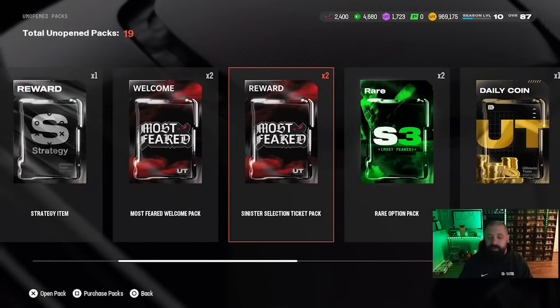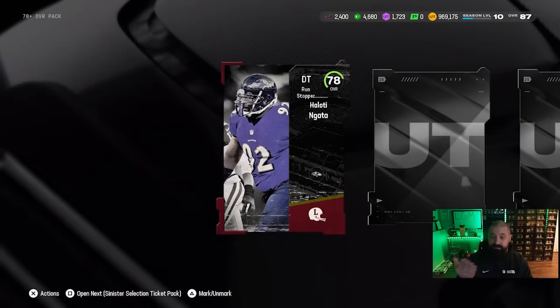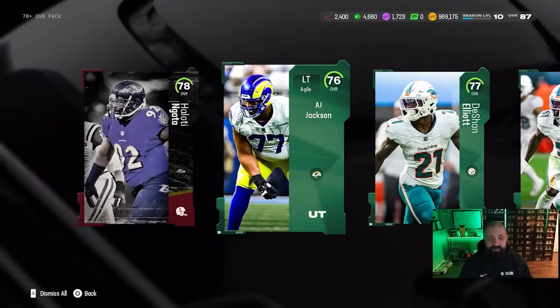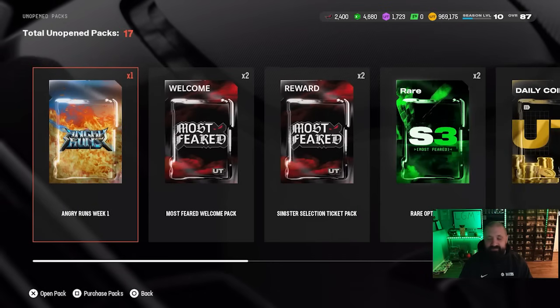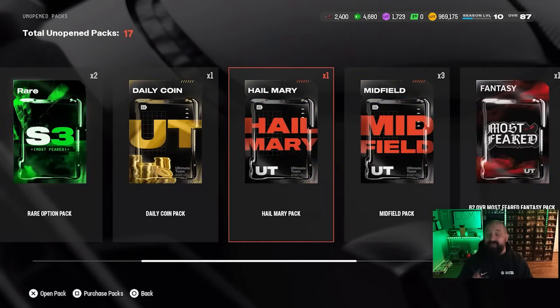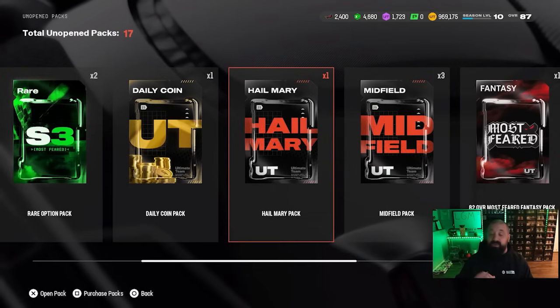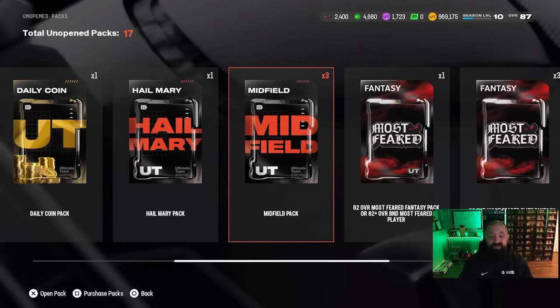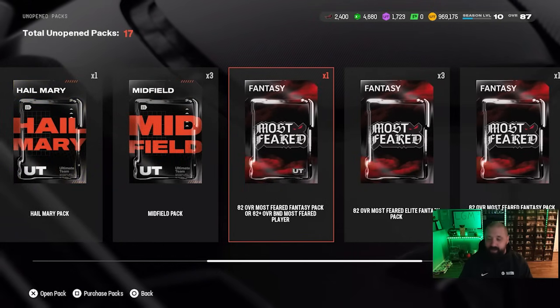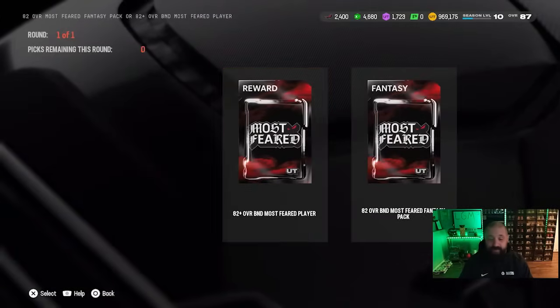Let's get this 70 plus overall pack out of the way — not expecting anything good. We got nothing good out of this pack but we'll be able to turn this binder trash into something eventually. Some of these packs I'm not even going to bother opening in this video. We are now 25 and 0 in solo seasons and getting to that 25 win mark gave us three more midfield packs and a hail mary pack. But I want to go to these 82 plus Most Feared packs and see if we can get a 90 out of one of these like a lot of people in the community have been doing.